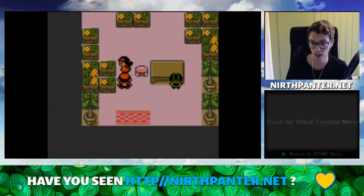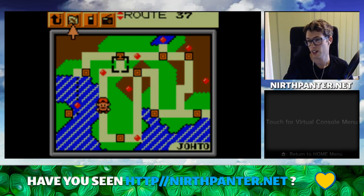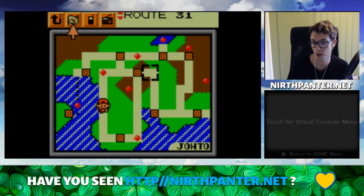If you know how the map looks, you can go this way to get to... it's not Azalea Town — it's Violet City. Yeah, you can go to Violet City and then go to Route 31, which I'm going to do now.